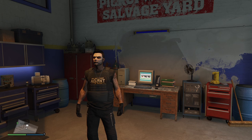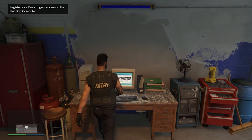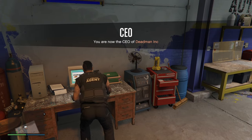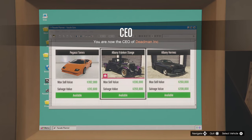We've got a claimable vehicle inside the salvage yard for October 3 through to October 9 of 2024. Let's go ahead and grab this vehicle. First I need to register as a boss - we'll go as a CEO. Log on to the computer, press right on your d-pad, and it is the Albany Frankenstange.